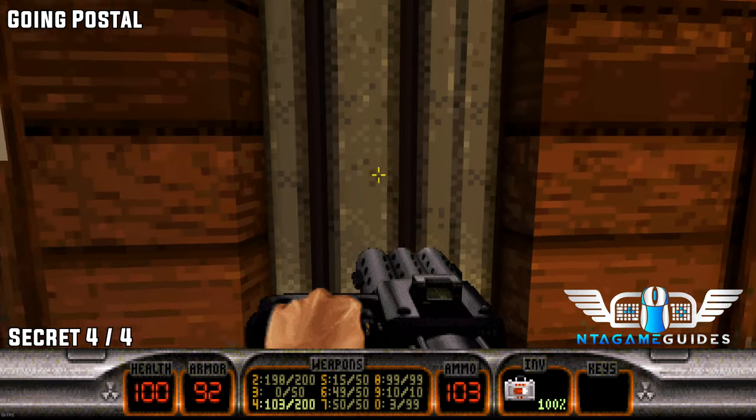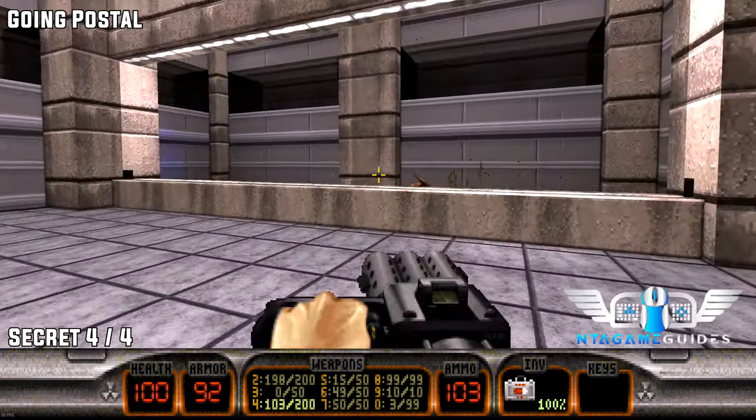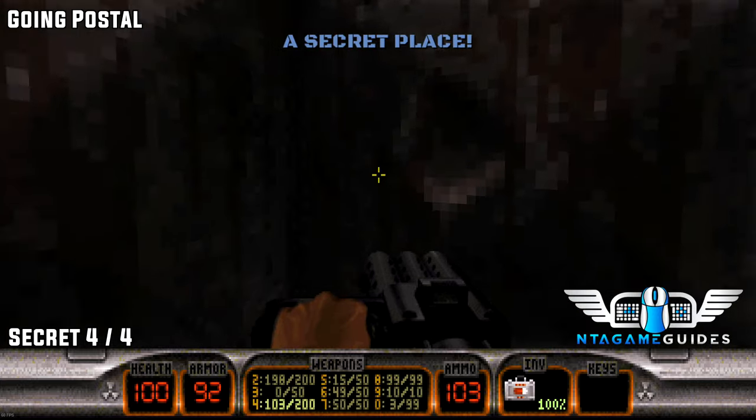Number four. Now with the blue key card, go through the blue door. In this room there will be a secret place that we can crouch or jump in — that will be secret number four.